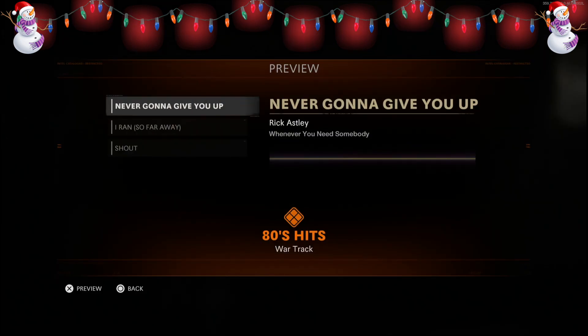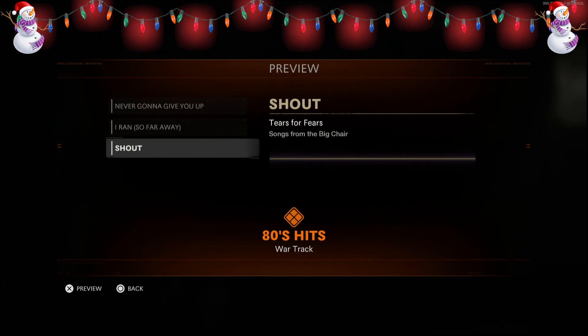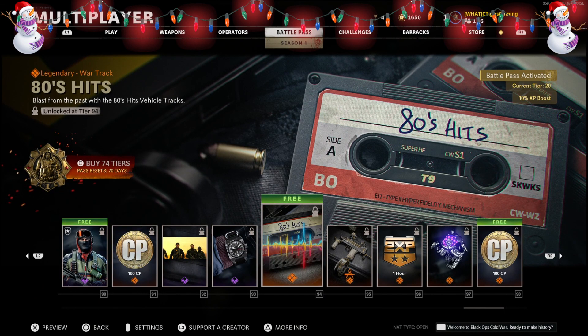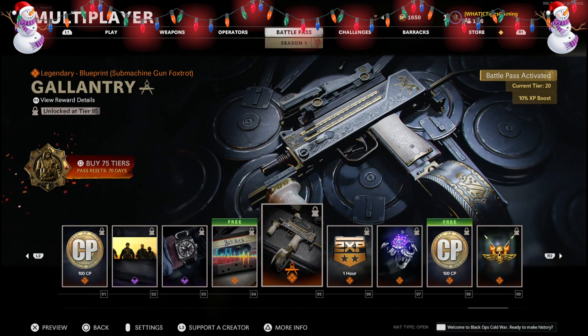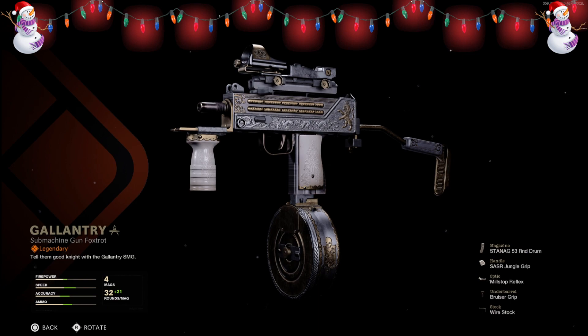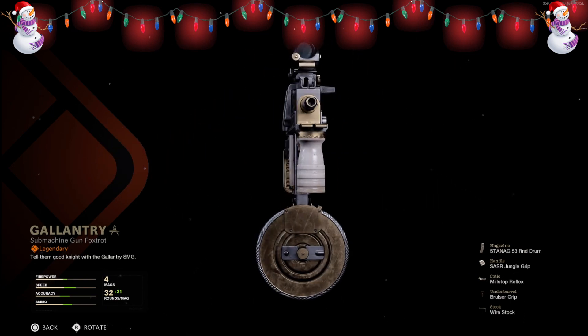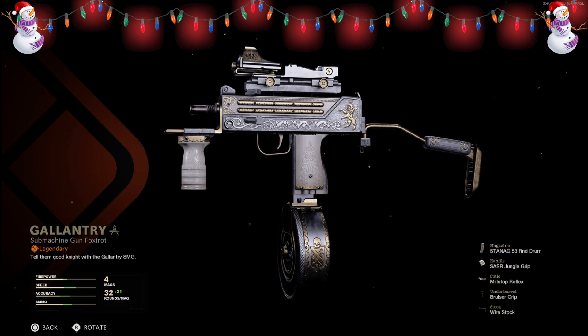Further into the Battle Pass we have 80s Hits including Rick Astley's 'Never Gonna Give You Up,' A Flock of Seagulls' 'I Ran So Far Away,' and Tears for Fears' 'Songs from the Big Chair' — absolutely amazing war tracks. We also get the first MAC-10 blueprint called the Gallon Tree, which looks absolutely beautiful in terms of its camo and design.